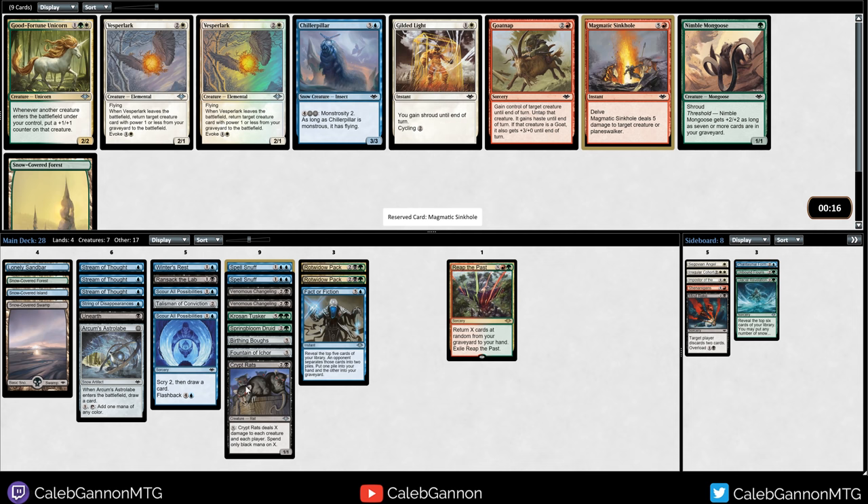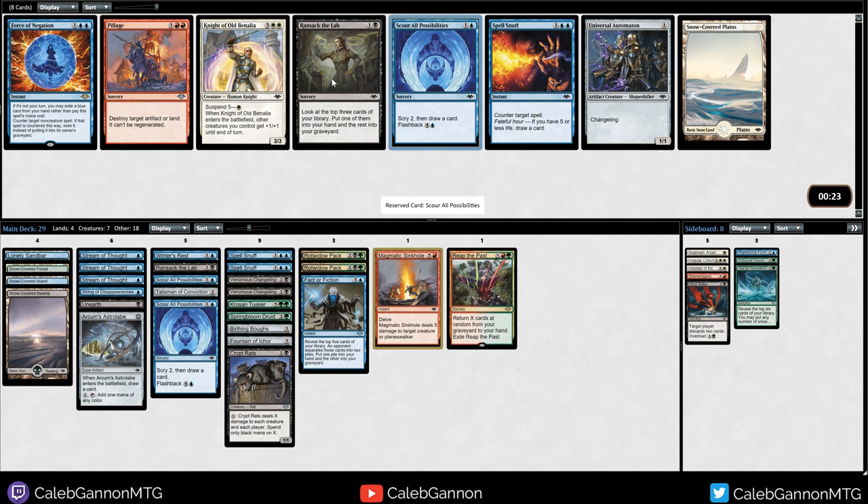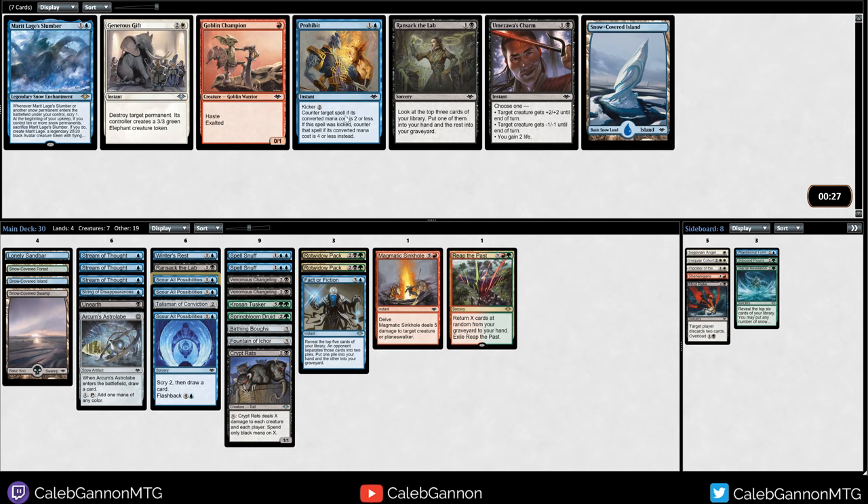Vesper Lark can also get back Crypt Rats, but it's in white - I'm just going to take Chiller Pillar. I don't want to be fully 5-color. Force of Negation is probably just worse than another Scour All Possibilities, which I think is better than Ransack the Lab. Yeah, you can flash it back, which is nice. Now I can take a Prohibit.